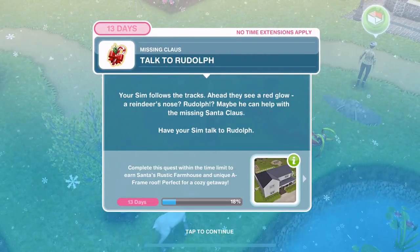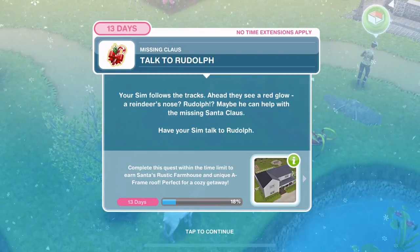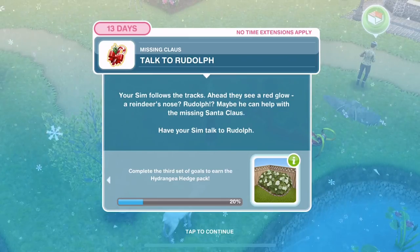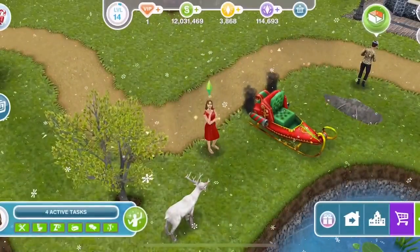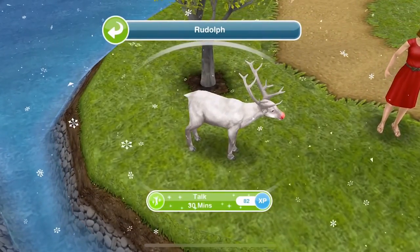Now we need to talk to Rudolph. Your Sim follows the tracks — ahead they see a red glow, a reindeer's nose. Rudolph — maybe he can help with the missing Santa Claus. Have your Sim talk to Rudolph. Here's Rudolph — click and talk to him is 30 minutes.